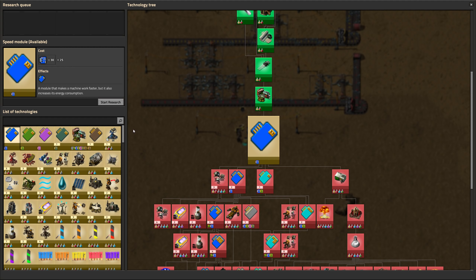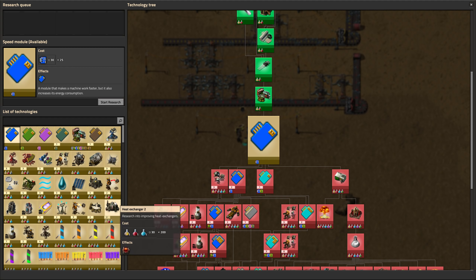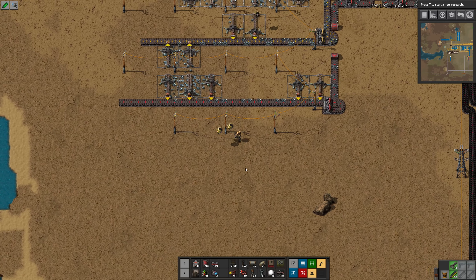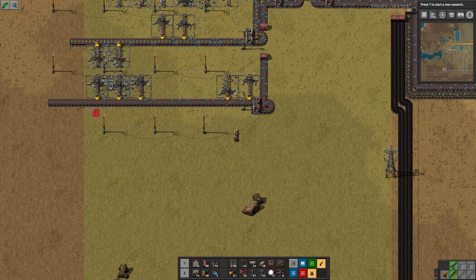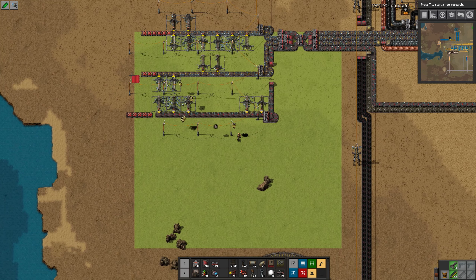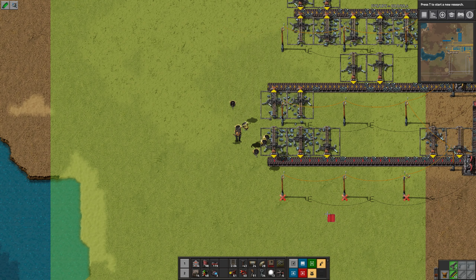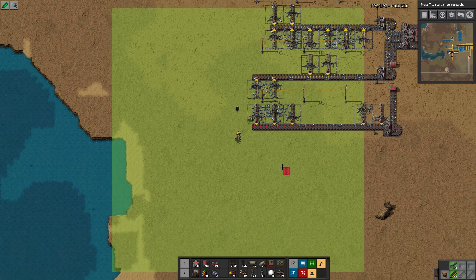All right, let's do some research. I think I might have done all the research — I'm not doing military, am I? I want to get blue research and start doing some real things. Armor-piercing bullets, there's a lot of stuff here. Let me check what we can research. I don't know if I'm making blue belts — I think I'm just making red belts. We'll have to see what happens.